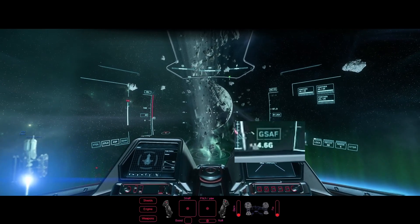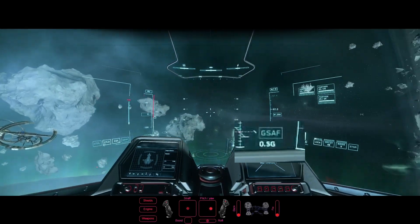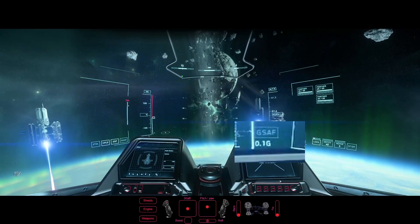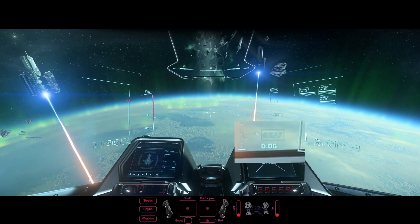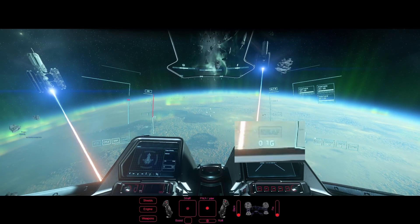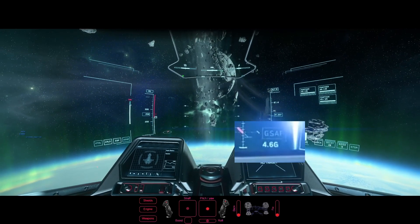Maintenant, si on revient sur ce concept de bicord : il faudrait que j'utilise un autre groupe de propulseurs pour aller dans cette direction. Je pourrais utiliser mes strafes latéraux, mais sur le Gladius et la plupart des vaisseaux, le strafe haut est plus puissant. Donc il faut que je fasse un mélange de strafe forward et strafe haut — comme un hélicoptère, incliné à environ 30 degrés. En regardant mon indicateur de vélocité, vous voyez que je suis monté à 13,8G — et ça, sans boost.